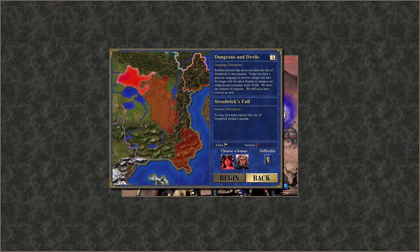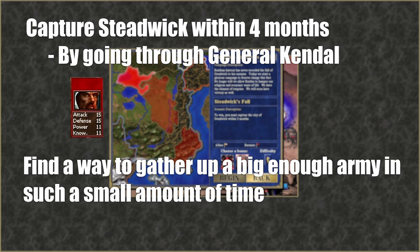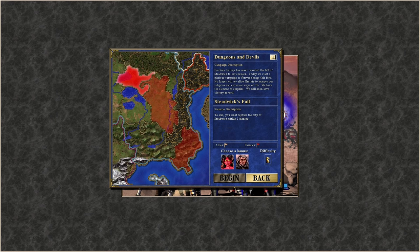Alright, the real challenge begins. The objective of this scenario is to take Stedwick — a heavily guarded castle town in the middle of the map — guarded by General Kendall, who starts off with a lot of stats and a big army. I need to take the town within 3 months, but actually 4 as you get 4 extra weeks during the scenario, meaning I cannot take my time to build up an infinitely big army, but I still need a big enough army to take on the General. This scenario, as you will notice by all my preparations, planning and explaining, is essentially a puzzle solving scenario.